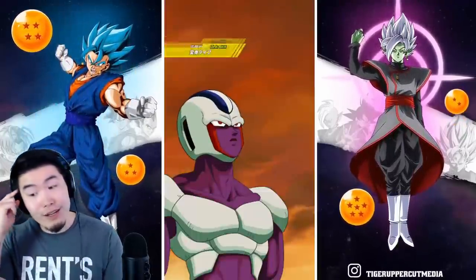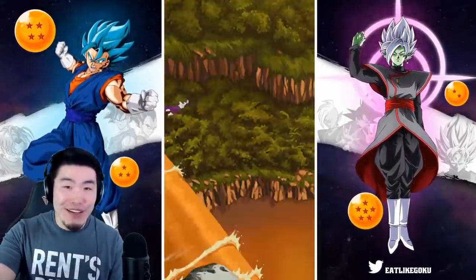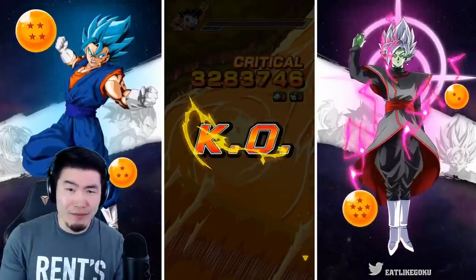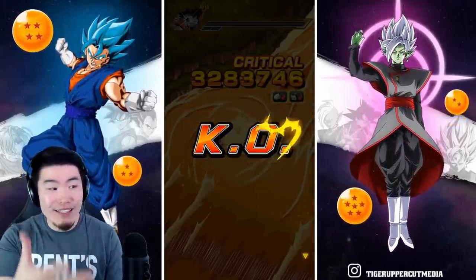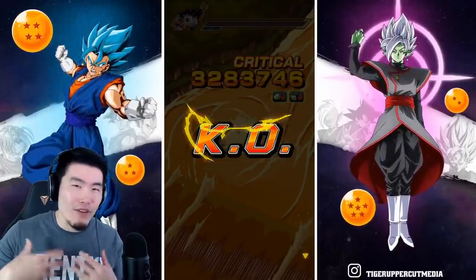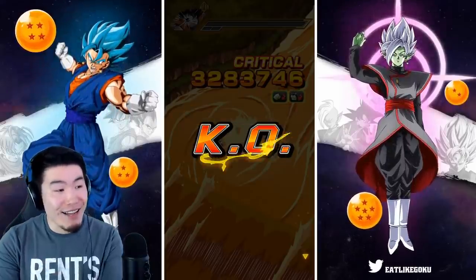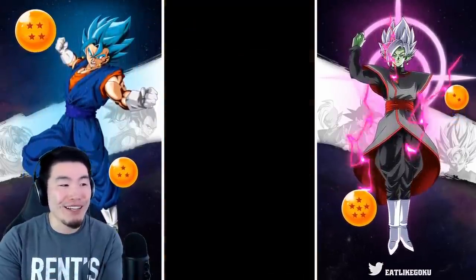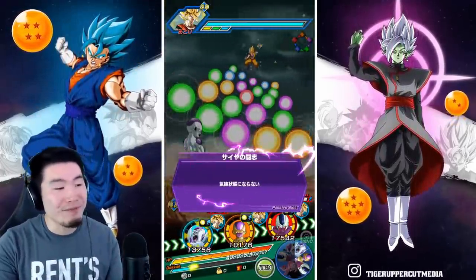We're facing off against a Pure Saiyans enemy, so we can actually do the transformation into Final Form Cooler next turn. Even without that transformation, in this state he's more of a support unit — still almost 3 million attack, and then 3.2 million crit, lowering attack and defense as well. Not too shabby.